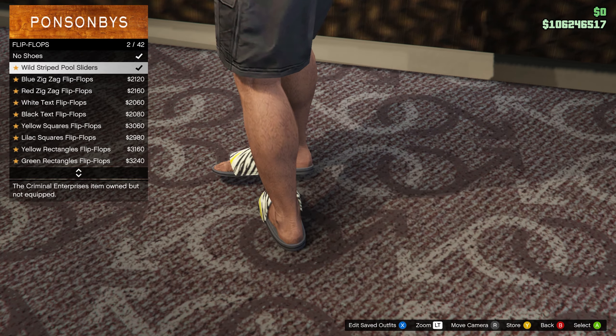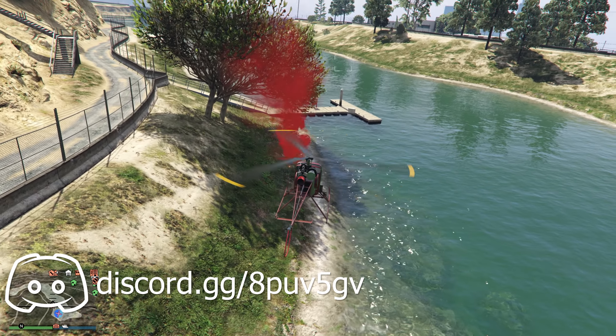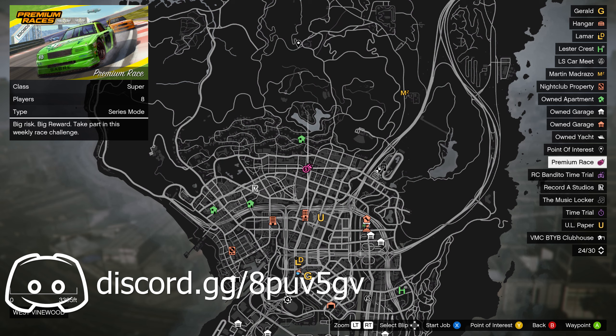If you play anytime this week you'll unlock the Wild Strike pool sliders for free. Coming next week we should see some Sprunk and E-Cola related content — Lamar will need our help locating missing product, and there will be a new weapon to uncover.